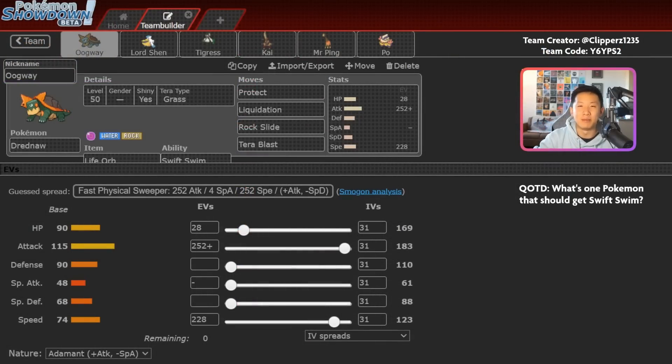The first Pokemon to highlight is Dreadnought. It has unique Water/Rock typing and pretty solid base Attack, and with Swift Swim this Pokemon can deal large amounts of damage. In my experience, I'm often not using it to pick up big one-hit KOs — I'm mainly using it to threaten a lot of damage across the board. You can use Dreadnought in the early game to distribute a lot of damage, and then use the remainder of your Pokemon to close out the game. Every Pokemon on this team can just deal large amounts of damage; nothing is fully supportive.